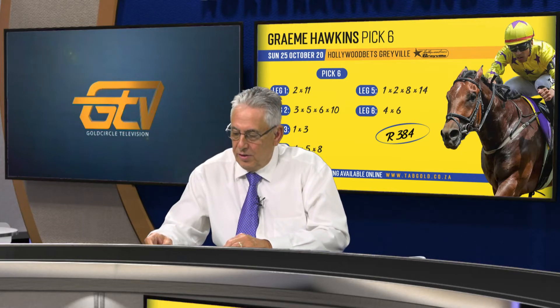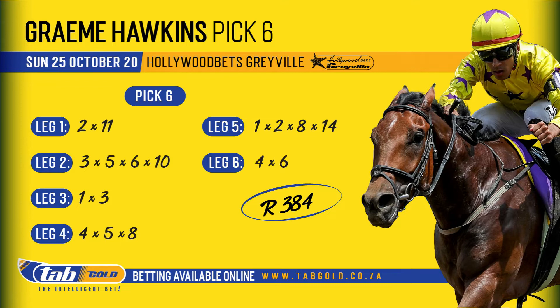Let's hope those are prophetic words. My pick six: 384 rand for a full unit. I haven't banked the first leg, although I am expecting number two Chewbacca to win it, but I have included number eleven Gone Traveling for a bit of insurance. Second leg: three Final Occasion, five Room at the Top, six Cherokee Chief, and ten Mighty Smart. I've also included one Anzalanzia and three Matterhorn. Next leg: four African Sunrise, five Special Blend, and also my roughy number eight.